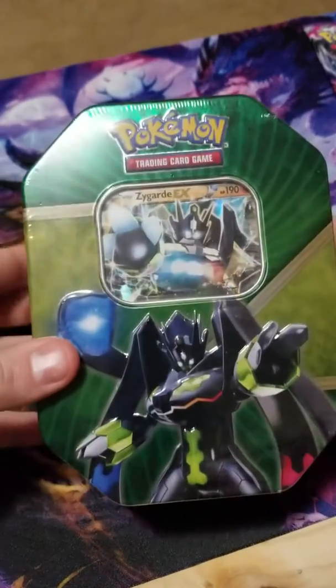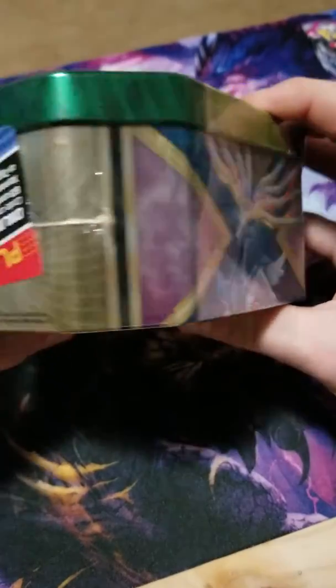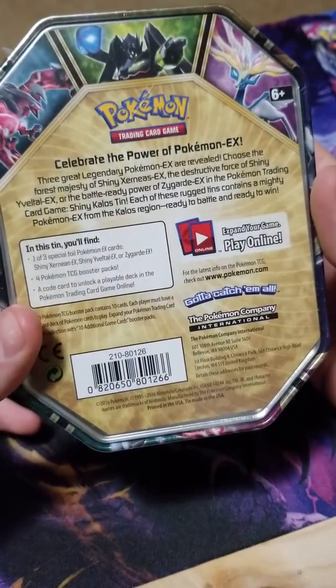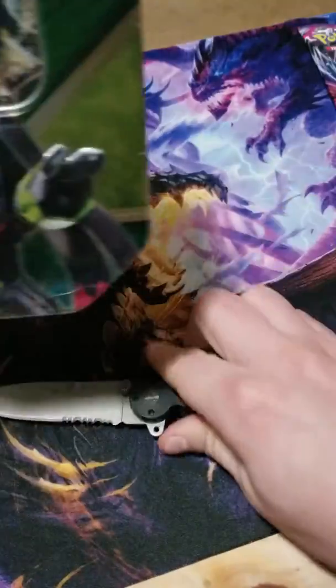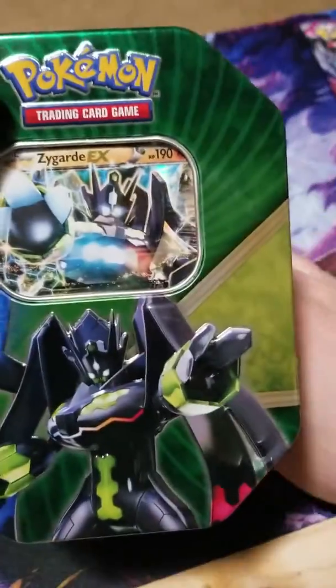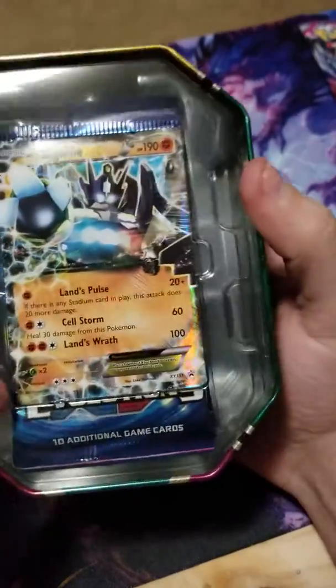Here I've got this Zygarde EX tin — picked it up at Walmart, they were on sale for like 11 or 12 bucks. I didn't get any of these when they first came out because I wasn't collecting Pokemon at the time, just worked a lot. It's one of three full Pokemon cards, four TCG booster packs, and a code card. I don't have a card with this guy so I figured I'd get this tin. Pretty nice art.